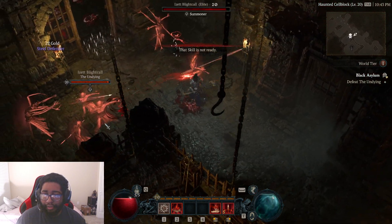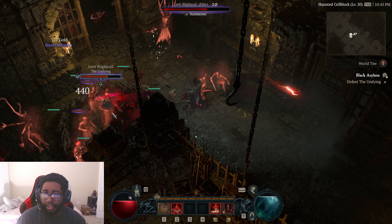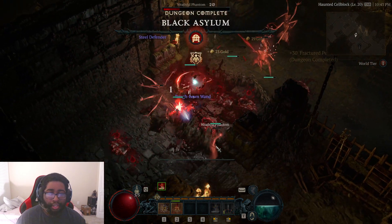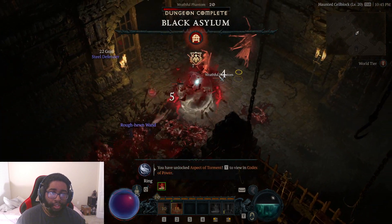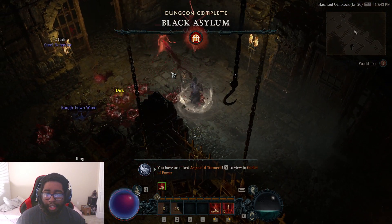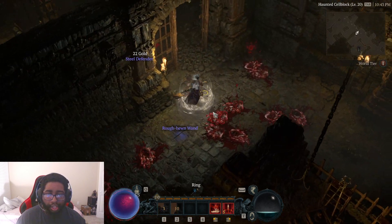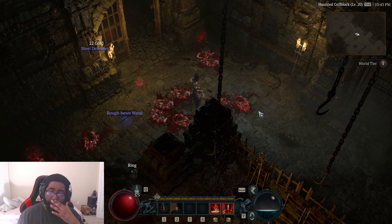I have to defeat the Undyan — look how fast he just melts. He just melted and we're done. Look how fast he melted. That was all just vulnerable into Blood Lance. They melt pretty fast. That's my Blood Lance Blood Necro build.